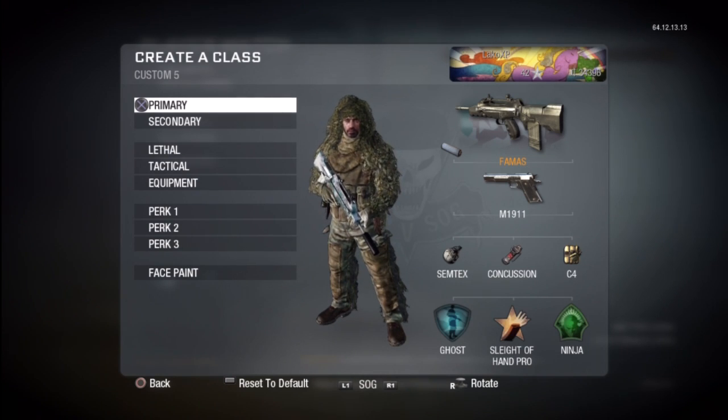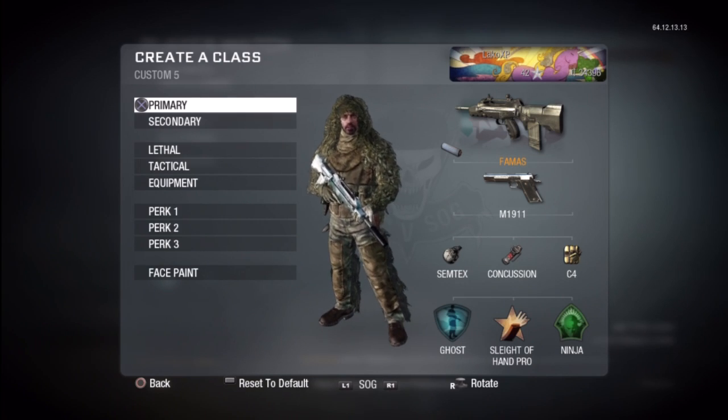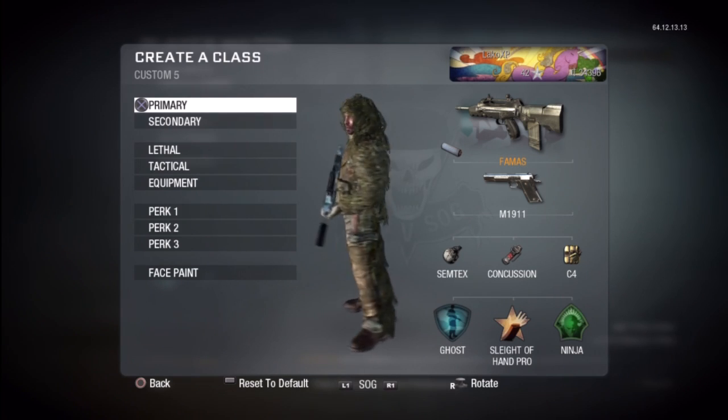This is my class. I am using a FAMAS Silenced with an M1911, Semtex, Concussion Grenades, C4s, and my perks are Ghost, Sleight of Hand Pro, and Ninja.